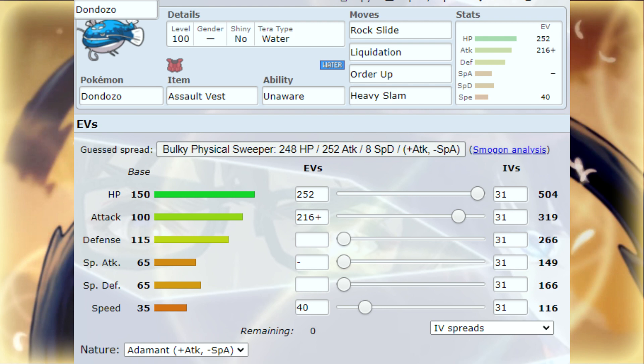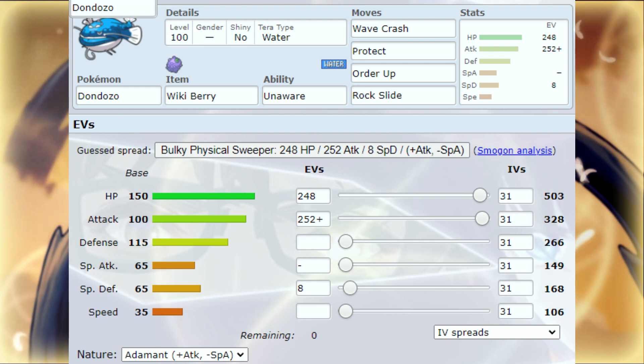There is a second set, and this time it's not Assault Vest — it's a different moveset. We have Wikiberry, Unaware, Wave Crash, Protect, Order Up, and Rock Slide. Wave Crash is a base 120 Water-type move that does a lot of recoil — it's pretty much Water-type Flare Blitz. You get the plus two Attack, you Wave Crash, you hit that opponent and it's either going to faint or take massive damage. Rock Slide for hopefully the flinches, Order Up you know what that does. EVs: investments in HP, then 225 in Attack, Adamant Nature. Pretty simple, pretty easy to work with.